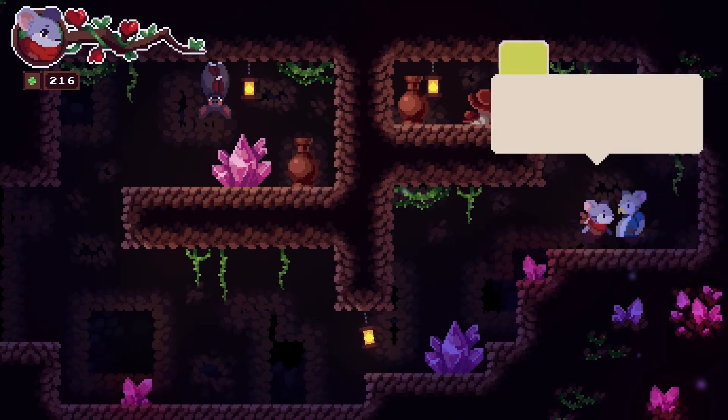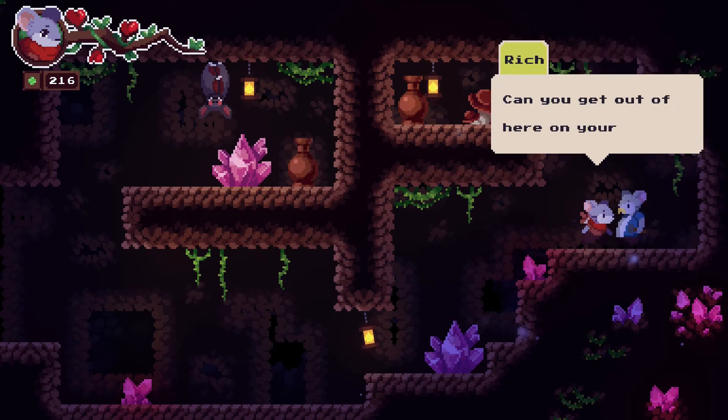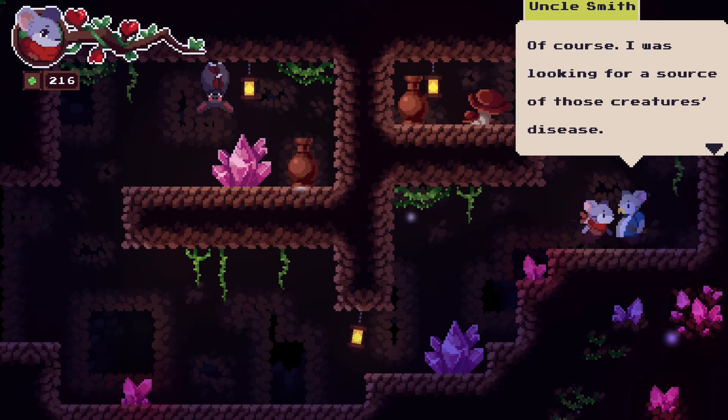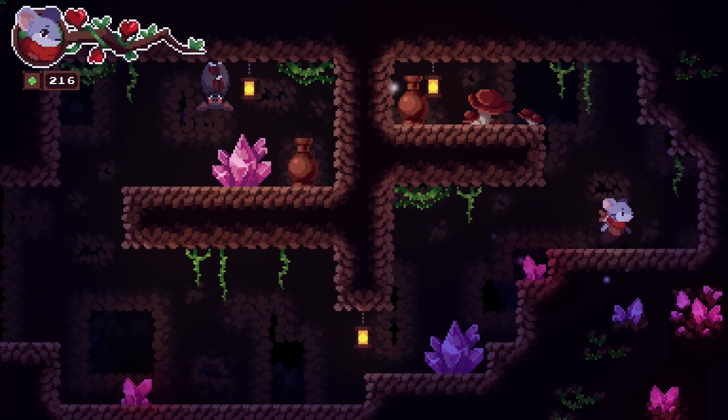Here it is! Uncle Smith, what are you doing here? Some weird creatures trapped me here. Can you get out of here on your own? Of course — I was looking for a source of those creatures' disease. Come see me when you're in the village, I'll give you a bow and some arrows of course. There it is!